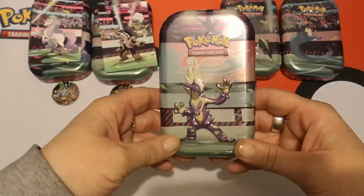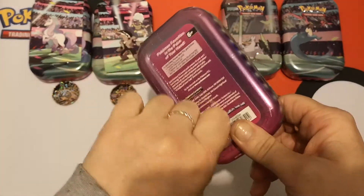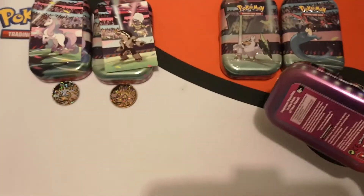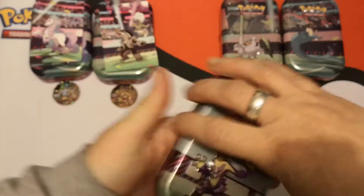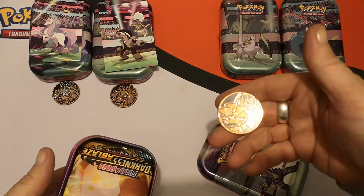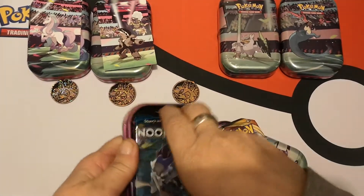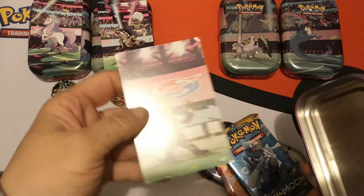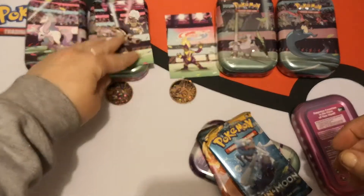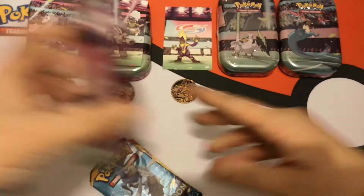Okay, we have Toxtricity this time round. We got what looks like a Muk coin — that's hilarious. We have a Darkness Ablaze and Sun and Moon base. And our art card again, bent in the corners. Pokemon really needs to do something about that. Let's put those out and see what we can get from our packs this time.